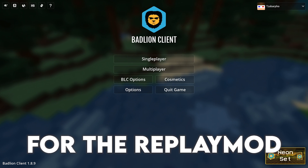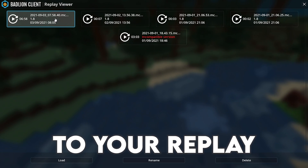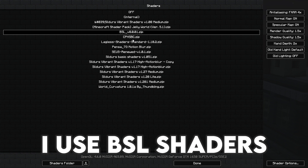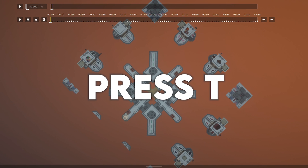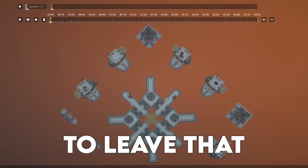For the replay mod, you will need to go to your replay. Put your FOV down to 30 and get shaders — I use BSL shaders. Go to the center, and to get your mouse to move around, press T or your chat button to open the chat, then press Escape to leave.